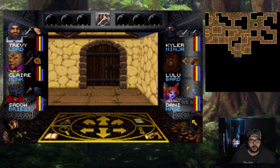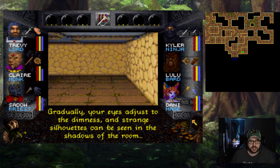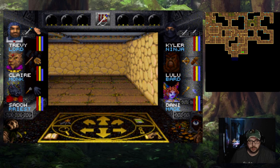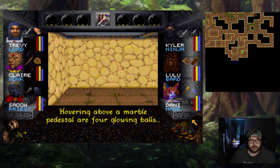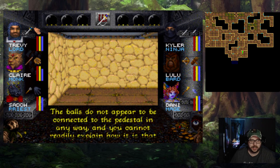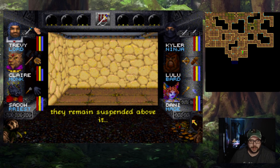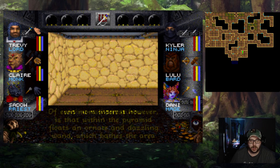Here we are just outside of the Curio Museum. Cobwebs hang like fine tapestry from the ceilings and walls of the dark museum, creating the illusion of a gossamer maze. Gradually, your eyes adjust to the dimness and strange silhouettes can be seen in the shadows of the room. It seems like in every corner there's some sort of oddity. Do not touch. Wand Majestic: hovering above a marble pedestal are four glowing balls aligned in the form of a pyramid, three at the base in the shape of a triangle, and the fourth on top as the peak. Within the pyramid floats an ornate and dazzling wand which bathes the area with a radiant aura.